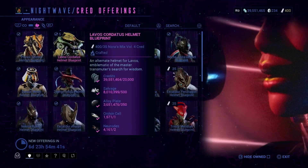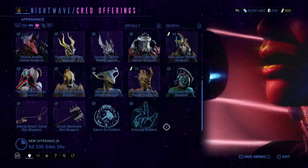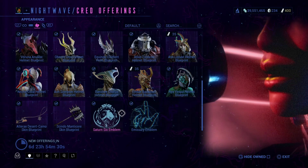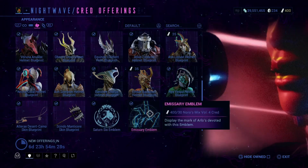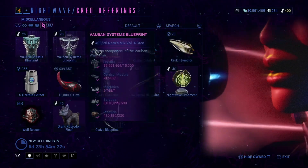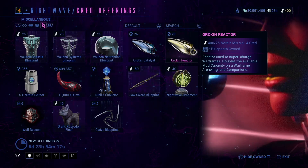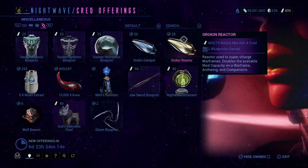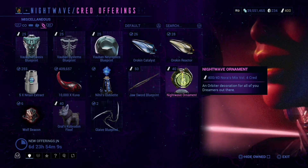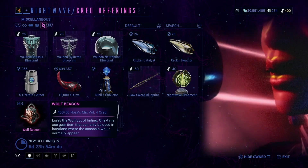Then we have Warframe alternate helmets, as well as skins for weapons, and some emblem items you can get if you so wish. There's also an Orokin Catalyst and Orokin Reactor — these are fully built, by the way, so you don't have to worry about blueprints; you'll get the actual Catalyst and Reactor.